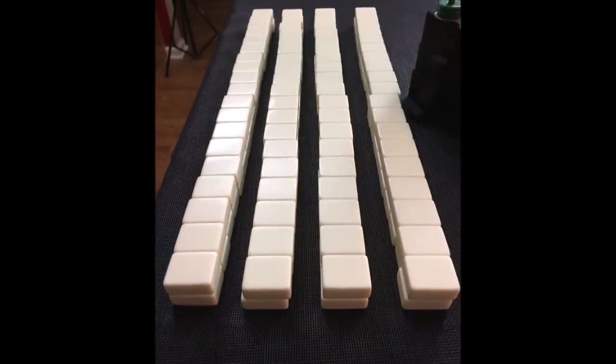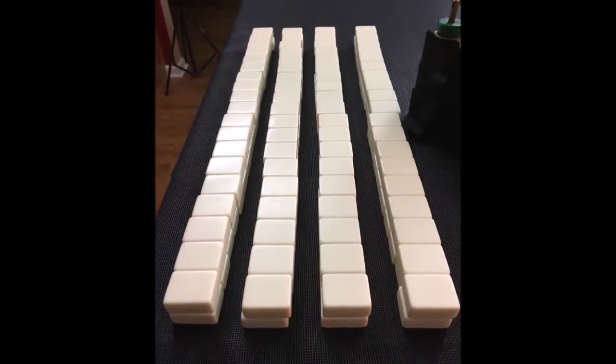All my tiles are out. They have been mixed and built into walls. This way, we can keep track of the progress of the game based on how many tiles are left for picking. I'm going to deal the tiles now. East will get 14, and South, West, and North will get 13 each. Then we'll look at everybody's hand and figure out which category to play.